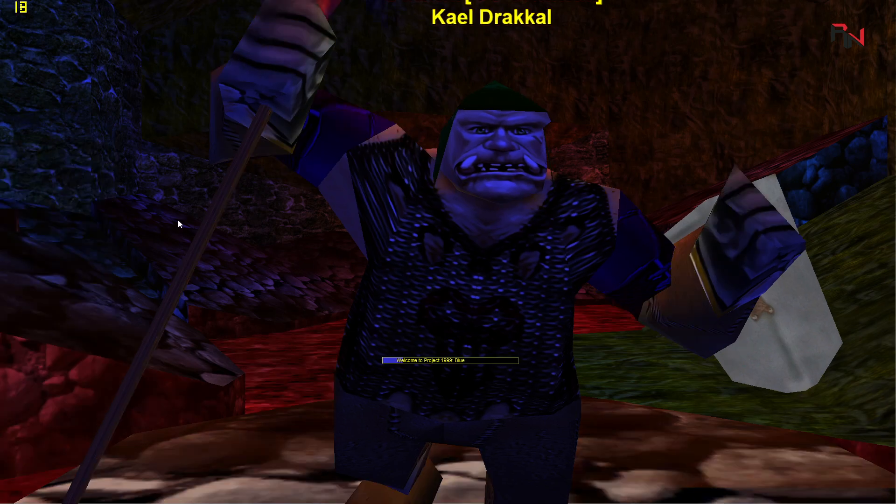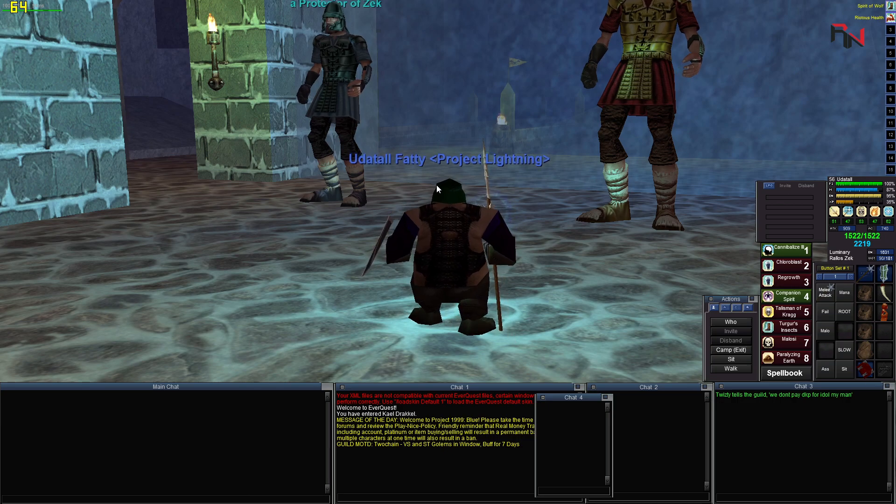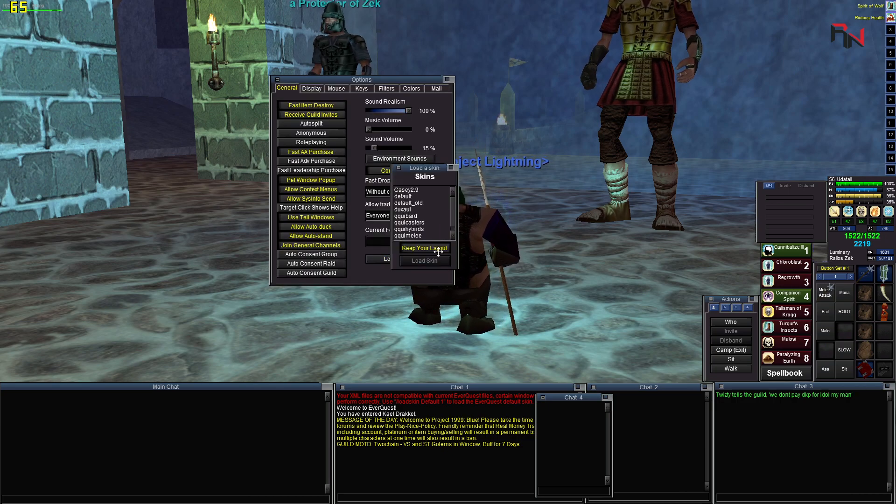So you go into the game — my character select already looks like the Dux UI. So once you've signed in, you select your blue, green, or red server, it doesn't matter. Hit Alt O, and down here you'll see Load UI Skin.